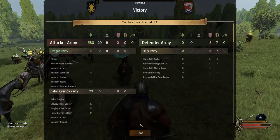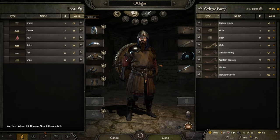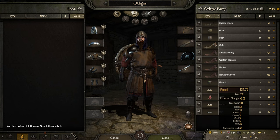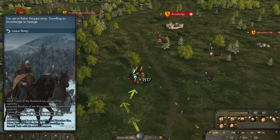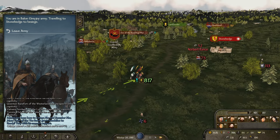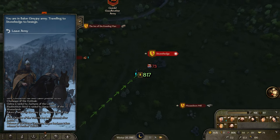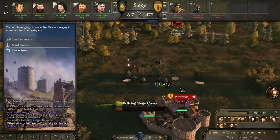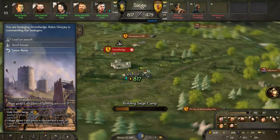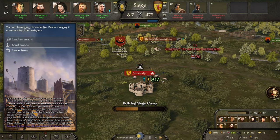We didn't get anything but we do get some food — I'm very happy about that. No influence gain, no pay gain. Oh well. The other army is going to the same castle by the other way around. We could raid a village, but that seems extremely counterproductive right now. Meet you when the siege happens.